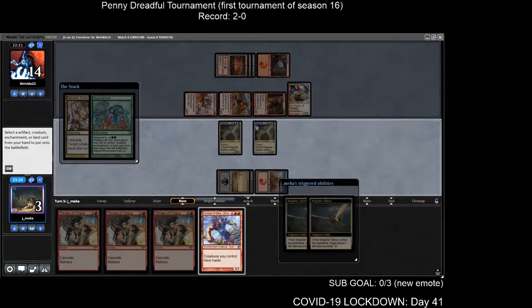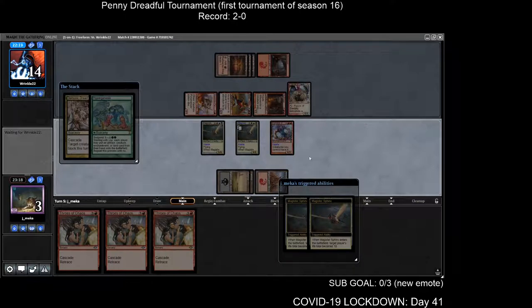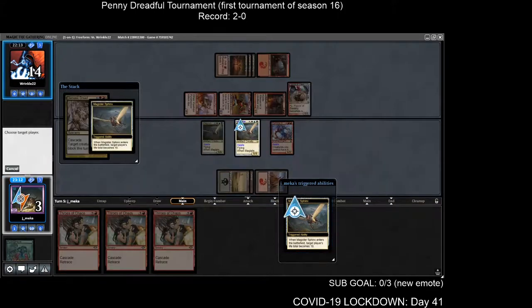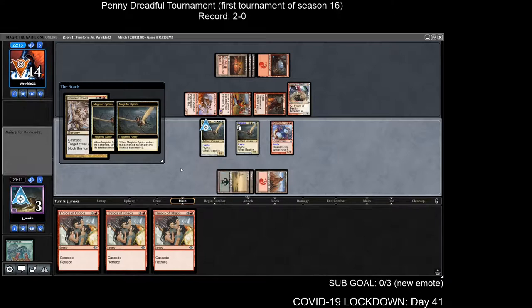They have a flyer — shoutout to them, that was a clutch draw. I'll target myself with one trigger, target them with the other, and they take 10 and die.